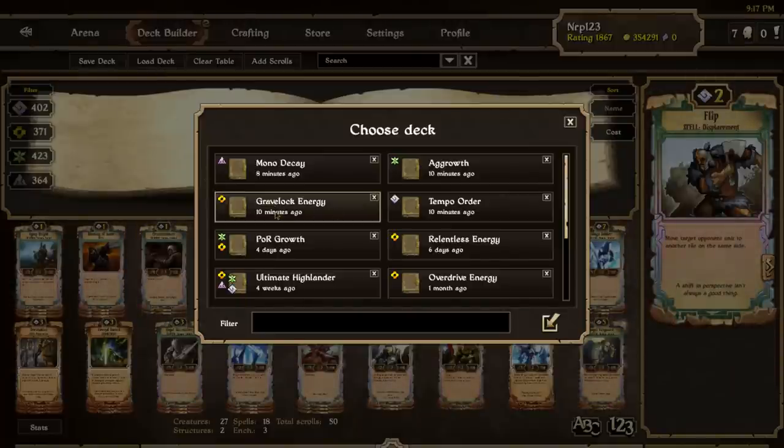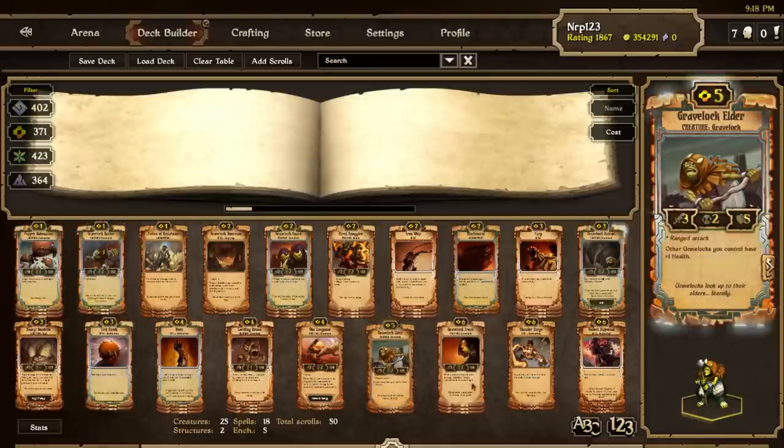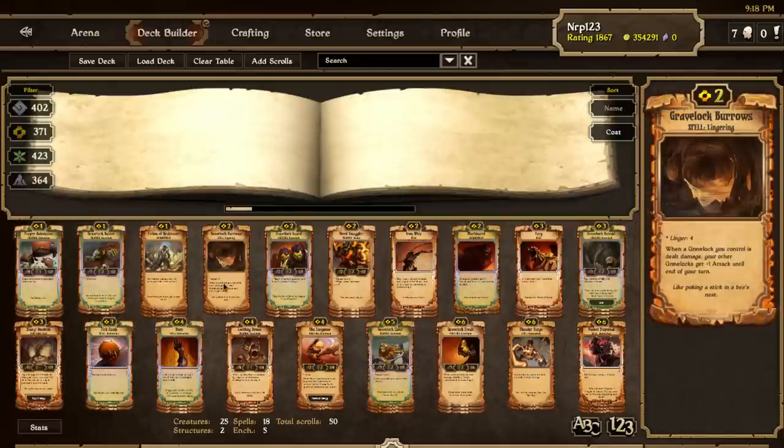Next, I'll show the Energy deck I think will be best. I still think it's going to be Gravelocks — I don't think the nerf to Elder is enough for me to say that range energy will be stronger than Gravelock energy. I definitely think the health buff that Gravelock Elder gave was always more important than the attack buff, because it's really the bulkiness of the Gravelocks that's hard for people to deal with. Taking away the extra attack buff will hurt them, but they also got Lingering Soul buffed a lot — Gravelock Burrows — and it can really have your opponent shy away from doing big plays like Thunder Surges, sudden eruptions, quakes, and Frostgills.